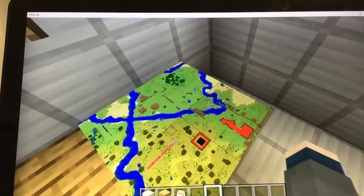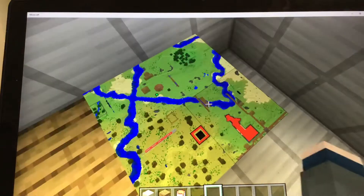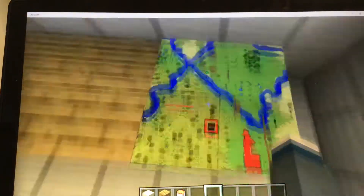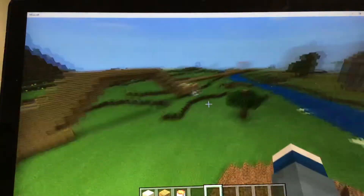One, two, three, four. That is the Survival Dome. That's the bridge. Oh, and that's the prison. That's the parkour course — I'll show you later. And that's where the courthouse is. It's almost done, just that it doesn't show newly built structures.